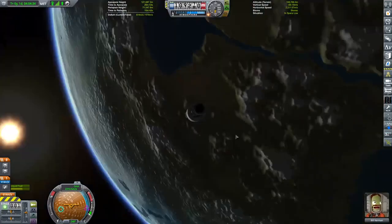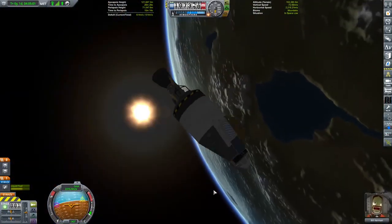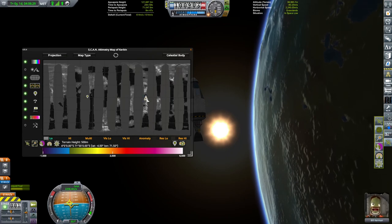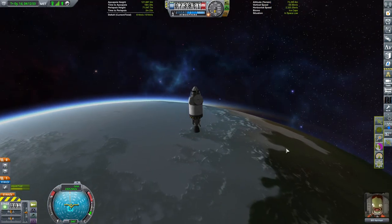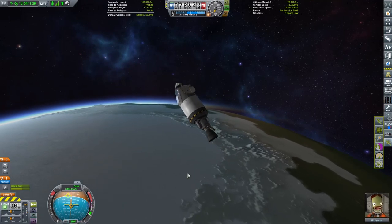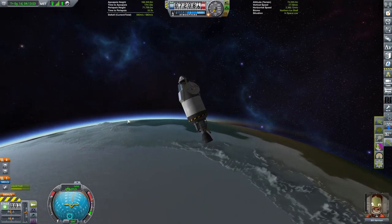Quick check-in with Bill Kerman — everything seems fine, he has power and all the things he needs to survive as the functional immortal he actually is. However, I now notice that our orbital path keeps overlapping itself, which means we'll never actually get full map coverage — we'll always end up with little gaps in between. So I'm going to raise one side of the orbit to disrupt that repeating pattern.